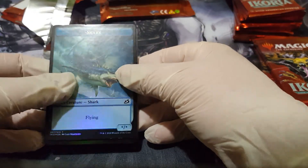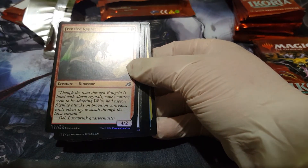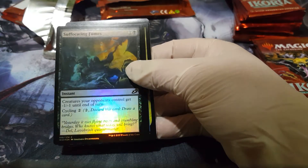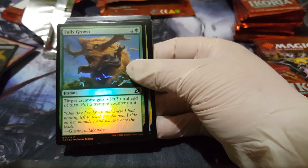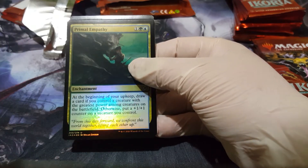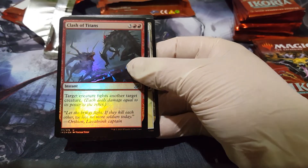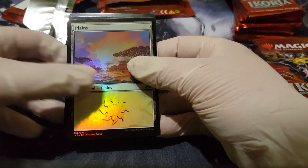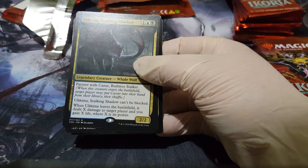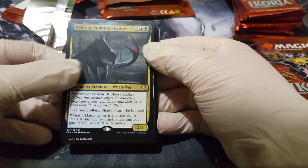We got the shark token for the Shark Typhoon card. Gustwing, Frenzied Raptor, Suffocating Fumes, Fully Grown, Primal Empathy, Clash of Titans. And look at that — a Whalephant! Yeah, that's a whale wolf.